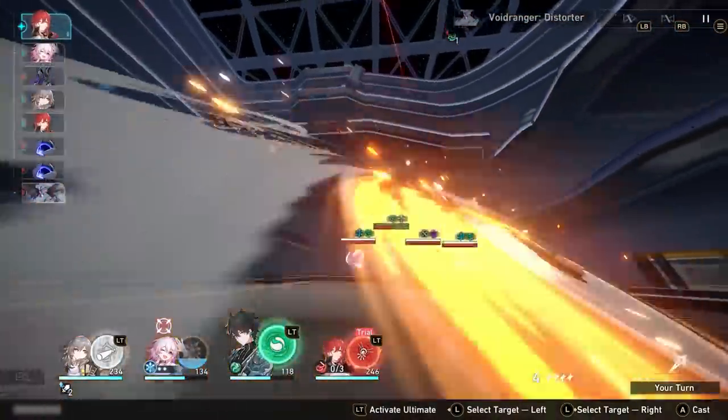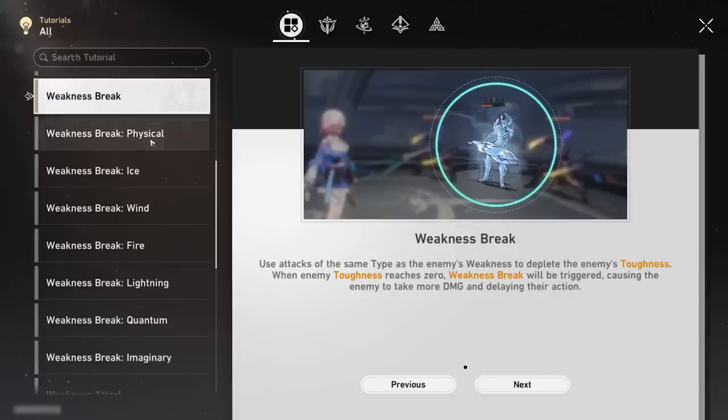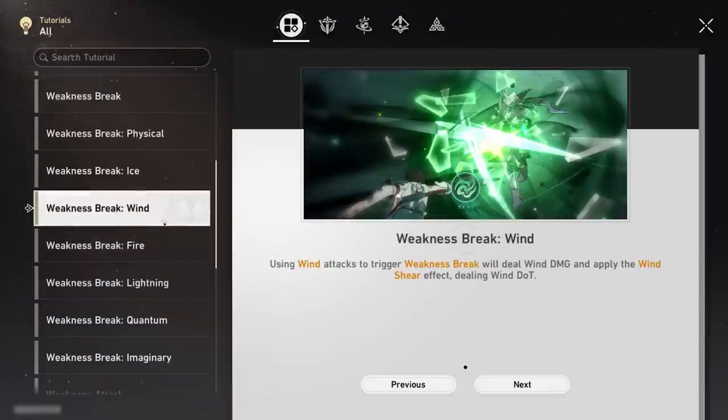Although for four of the types — Physical, Fire, Lightning, and Wind — they boil down to different types of damage over time, with the status effects Bleed, Burn, Shock, and Shear respectively.